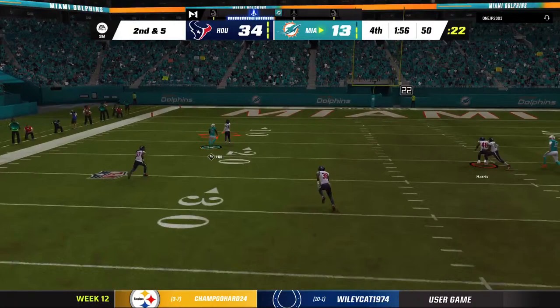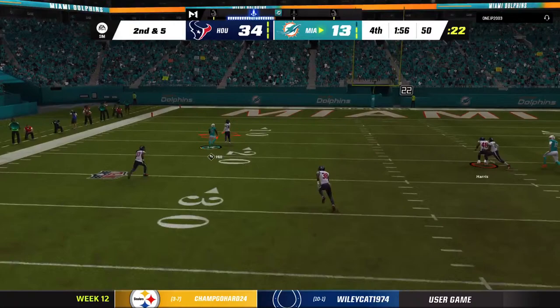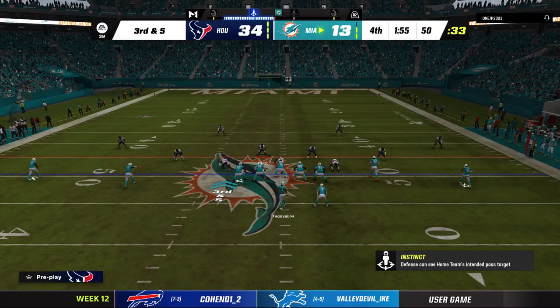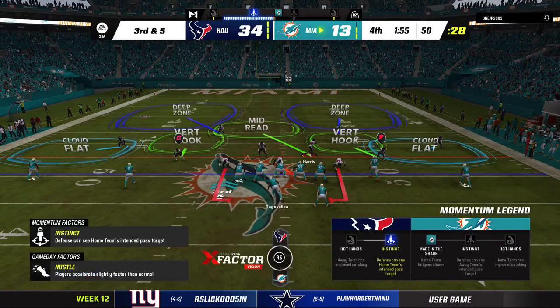From the midfield stripe, they'll look to throw and they're going deep for Hill — and he drops it incomplete. Their struggles continue here. That's another play that's painted the picture of this game overall. It's been a blowout continually fueled by big turnovers and stops for one side and an inability to advance the ball from the other.